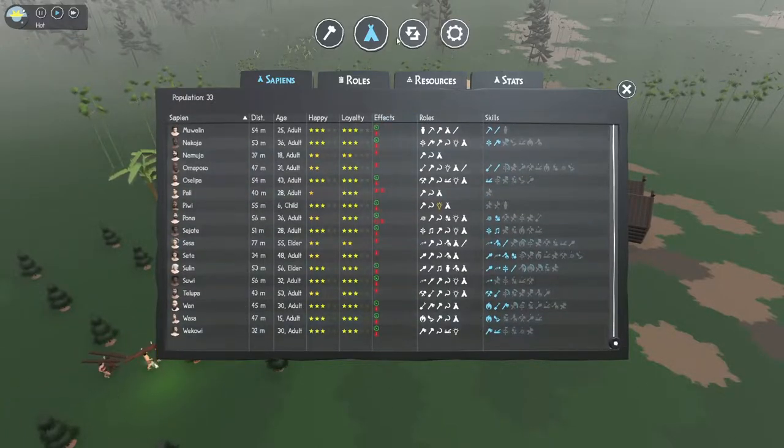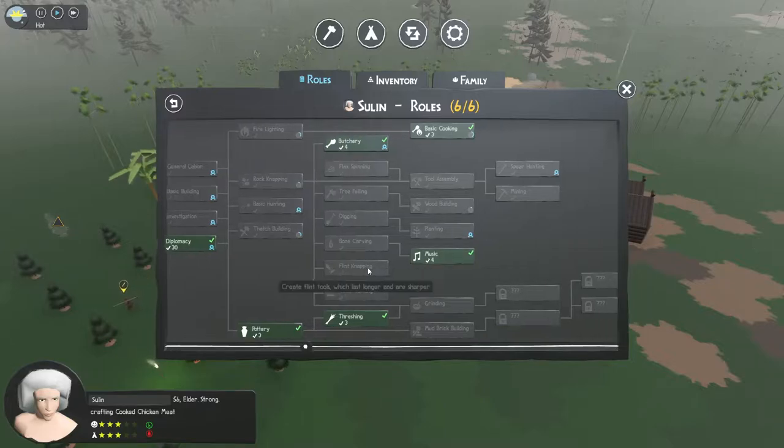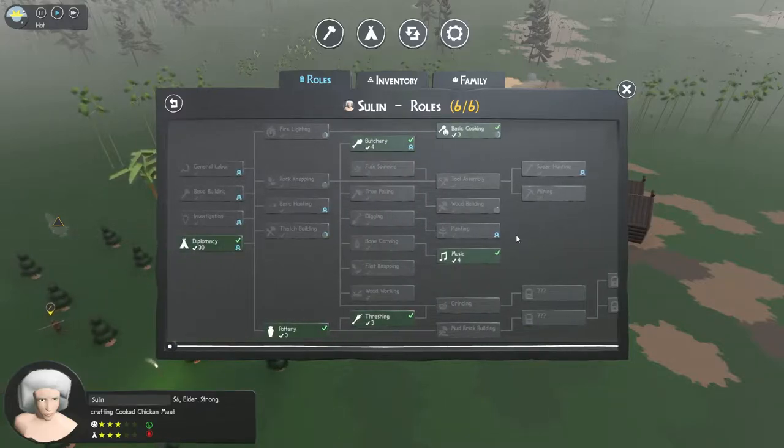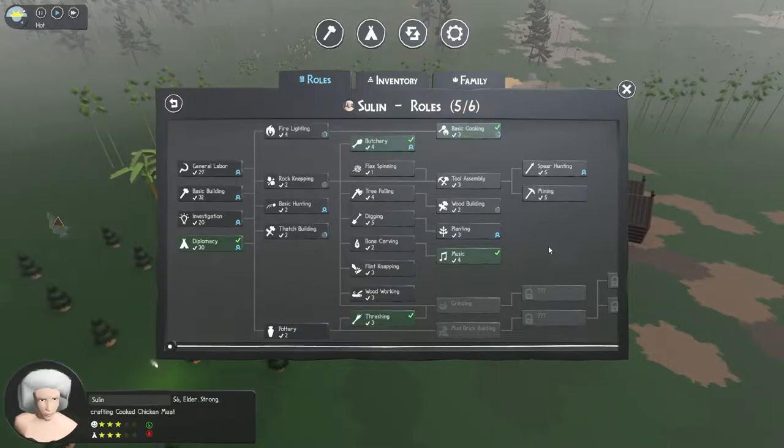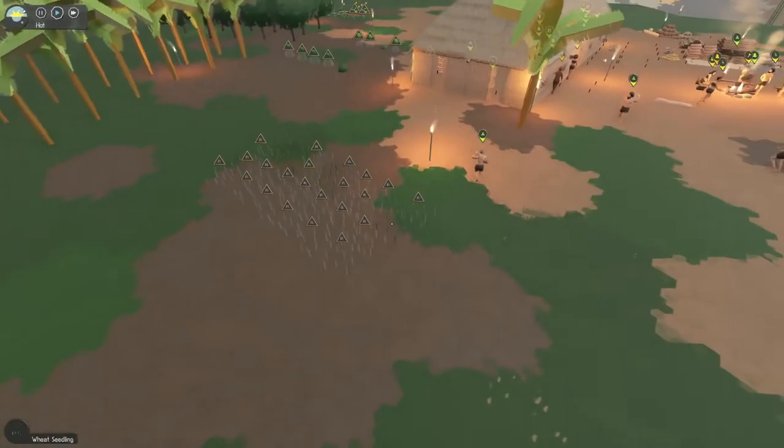In the effects column you can see if there's anyone having a problem. This is an old lady so I don't know if I should put her on things that are difficult - maybe let's just remove her from that and she can focus on cooking, butchering, and threshing - things that are not hard to do.